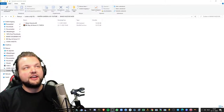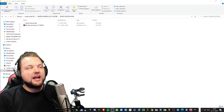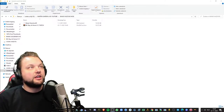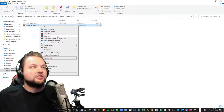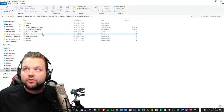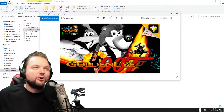Not a .n64 file or a V64 file. I tried patching those and they didn't work. The only one that did work was the Z64 file. So that's step one. Step two is download the patch from the description below. You will get a zip archive. You have to unzip that with WinRAR or 7-Zip. Then you get this folder. You open that up and you get yourself a pretty cool freaking wallpaper.